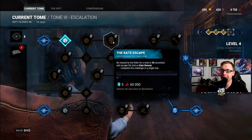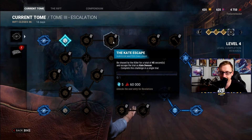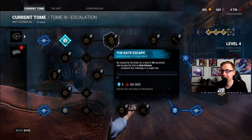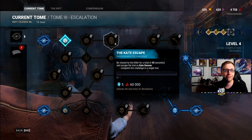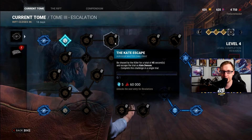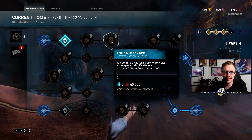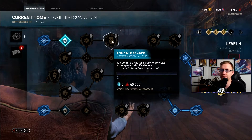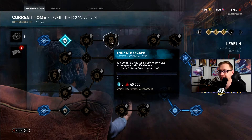One of the easier ways to do this is to use an offering for Autohaven Wreckers, because in the center of most Autohaven Wreckers maps there is usually a sequence of loops in a row — four or five pallets right next to each other, which lead into jungle gyms and then the main garage building. That's probably the easiest approach if you want to use the map offering, so you can get the 45 seconds of chasing and then escape.